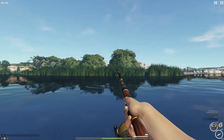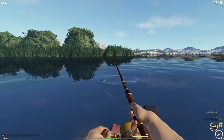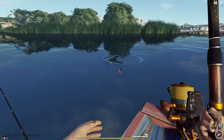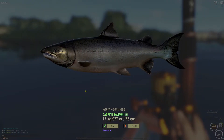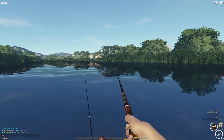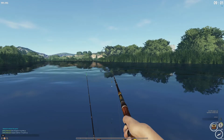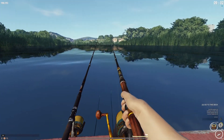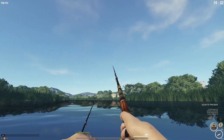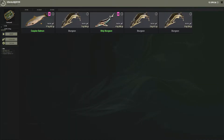Oh my god, that's a Caspian — this might be a trophy! That's a 17.9 kg Caspian salmon, surprisingly strong. 41.8 kg leader, 42 kg reel — wow, that was very very surprising. I really thought the way it was taking me out that this was going to be a sturgeon. I guess I was wrong. There you go — you can also catch a nice sized Caspian salmon here.